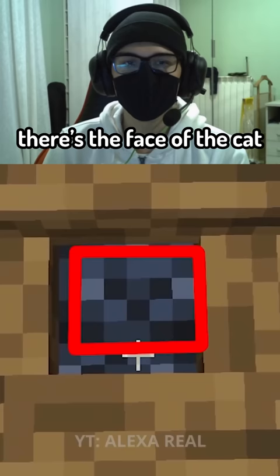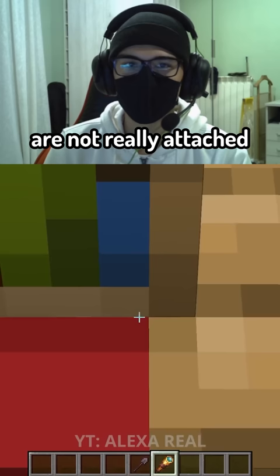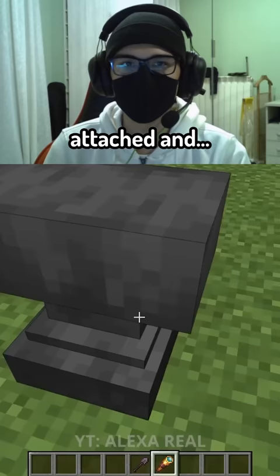Minecraft apparently likes hiding faces all over the place. Then we have this one that makes me a little bit angry because the light brown and the red are not really attached. Same thing with the anvil — the dark gray and the light gray are not attached. It makes me a little bit angry.